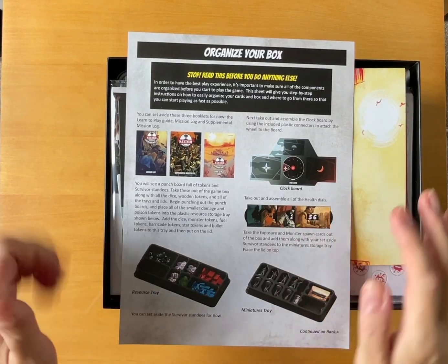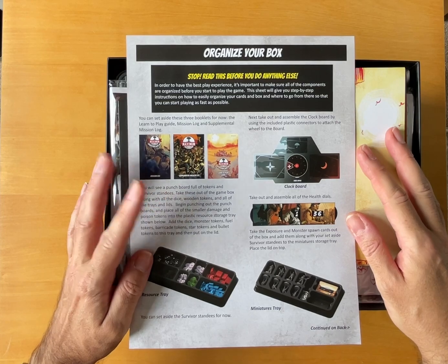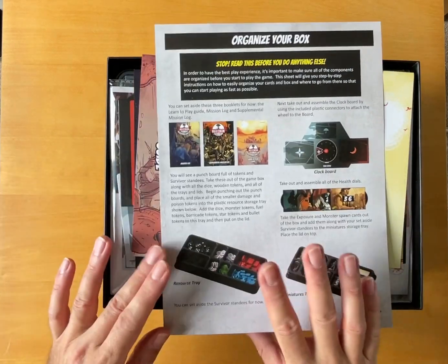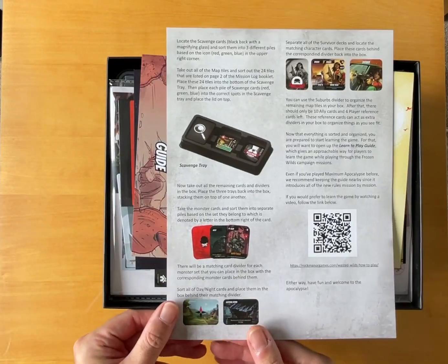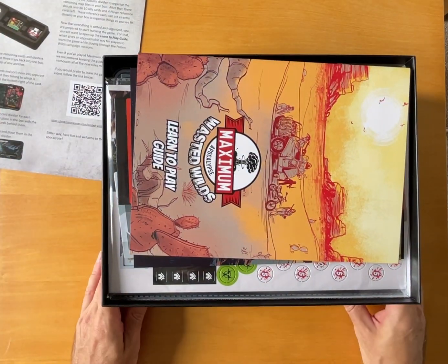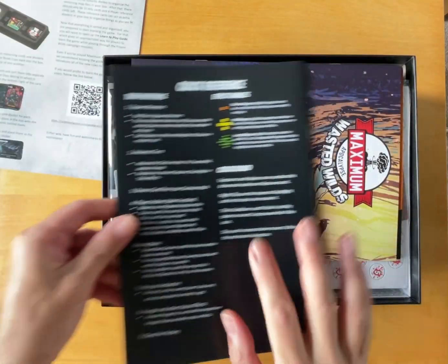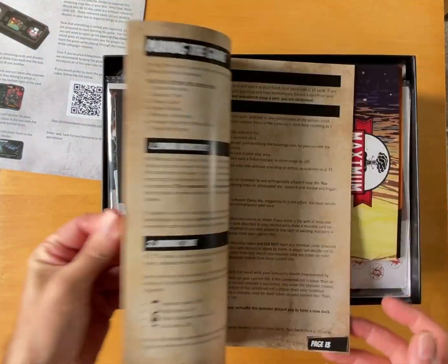So, organizing your box — I'll read this before you do anything else. That's handy having an organization chart, which I will probably promptly lose. Then we've got a learn to play guide, with a quick reference on the back. Love that.